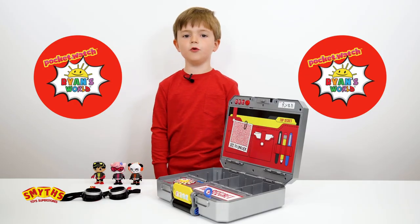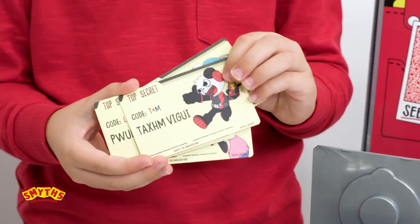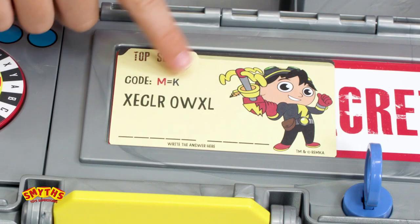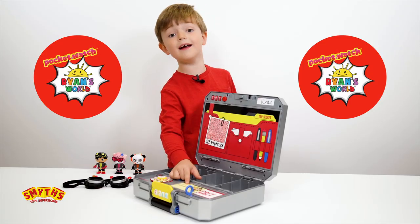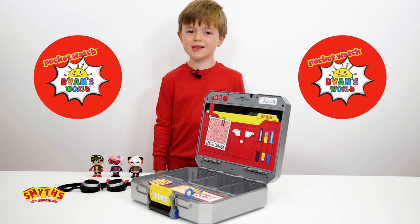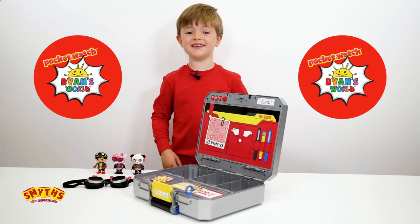Now let's remove the code breaker and open the secret compartment! We got stickers and hidden message cards! Let's decode one of the messages on the cards. This card says M equals K on the spinner. Now we can decode the other letters to reveal the secret message — it says Agent Ryan!